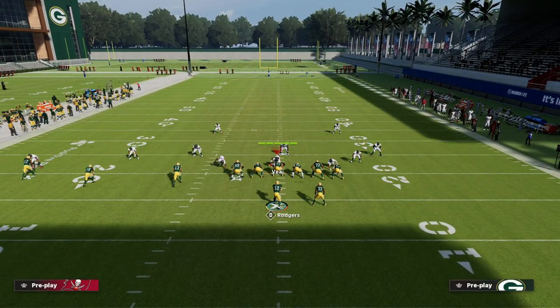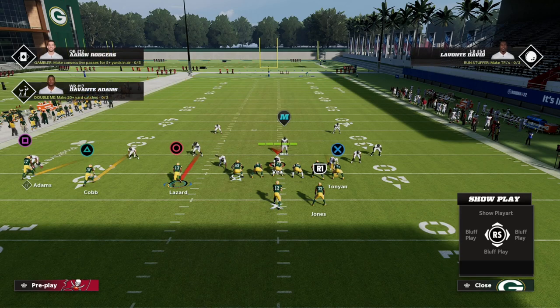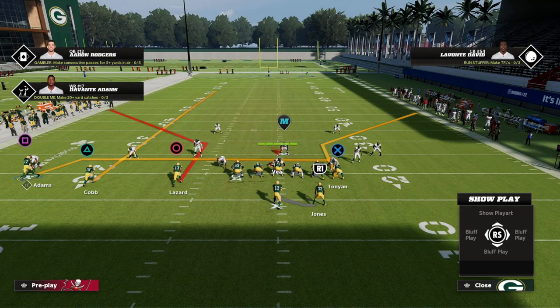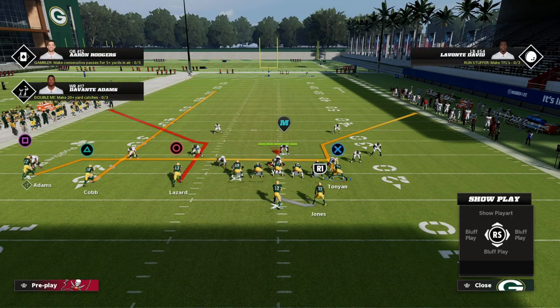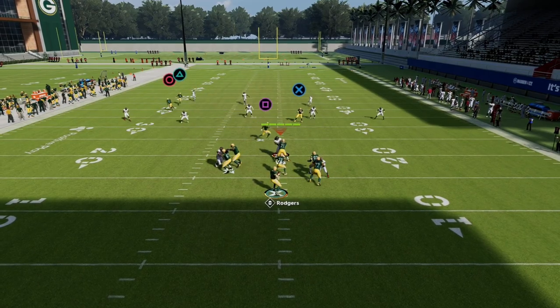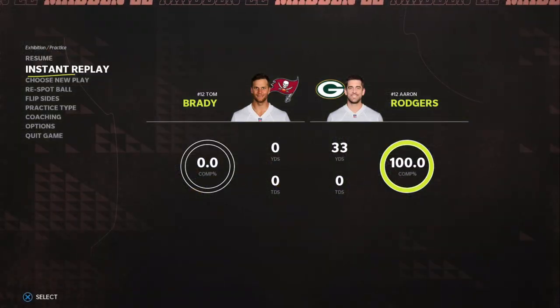The best place to attack Cover 2 is on the sidelines, manipulating cloud flats — one of the most important skills in Madden 23. We chose a route combination featuring a corner route, one of the most important routes against zone coverage. The setup is simple: we're going to streak Randall Cobb. We want to attack the middle of the field underneath against Cover 2 and manipulate that cloud flat. You can also high-low those yellow zones in the middle by putting your tight end on a curl, which causes the cloud flat to suck inside and leaves the corner route over the top wide open.